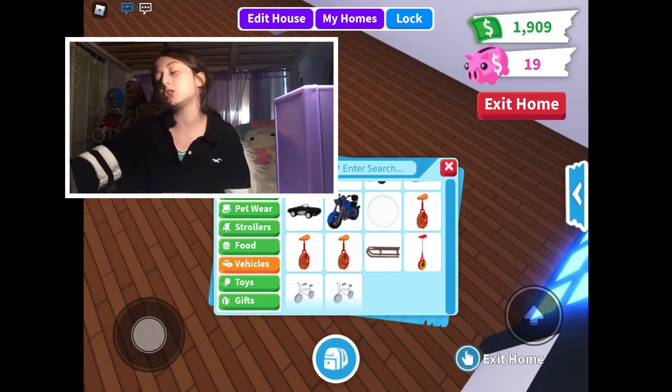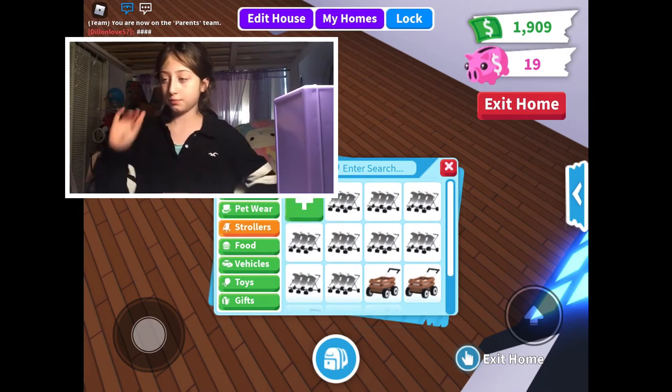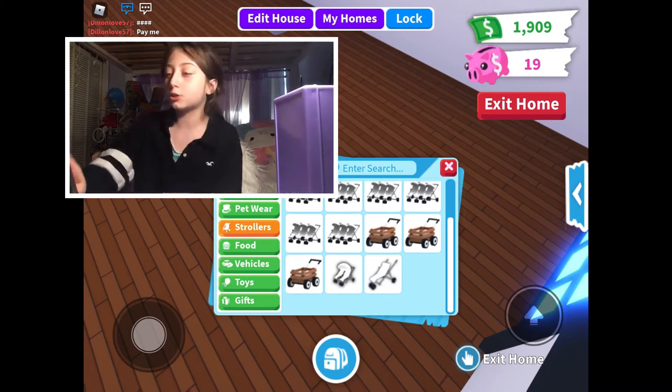Now let's go to food — I'm not going to do food, I'm just going to scroll down. There's my food. Now strollers: I have nine triple strollers, three crate strollers, a double stroller, and a default stroller.